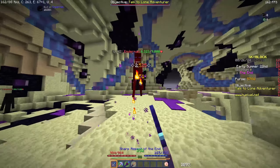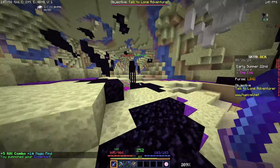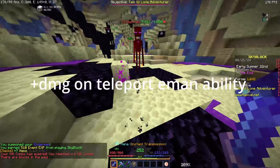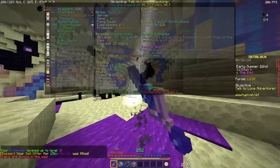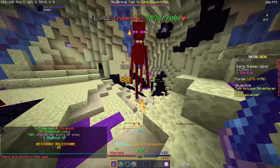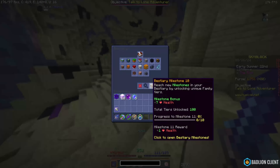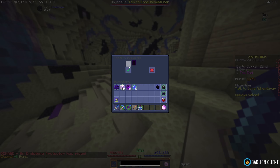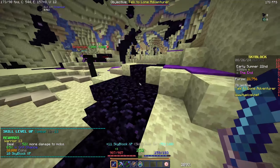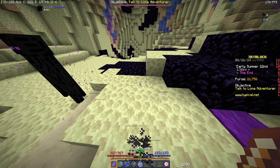I just need to start killing some endermen. First hit, almost 3,500 with my griffin pet. Boom — 28... why 25? Is it because I didn't crit? I have a 76% chance to crit — how am I not critting? I got my bestiary milestones — I can claim 10,000 XP on my endermen, making combat 13, and endermen level 19. The bonus is seven damage.